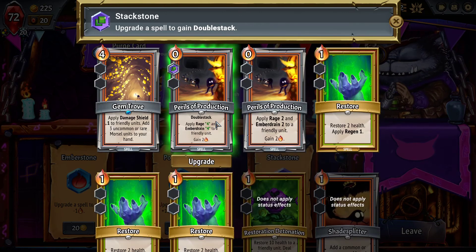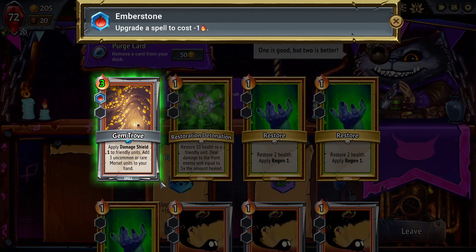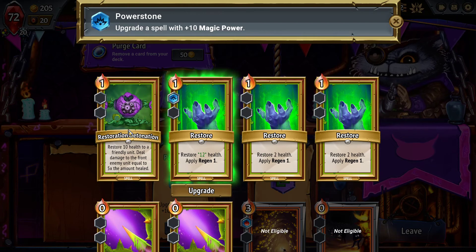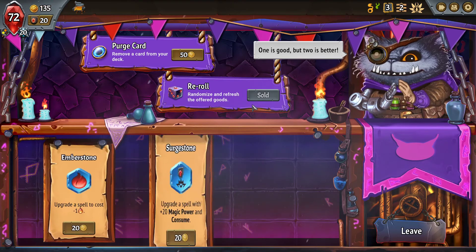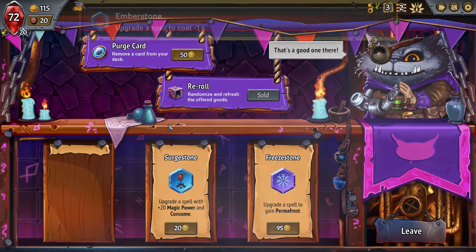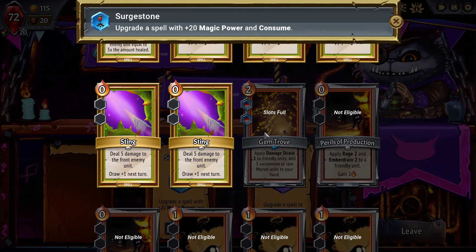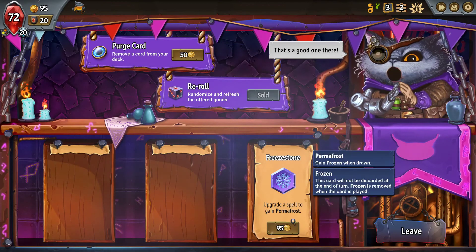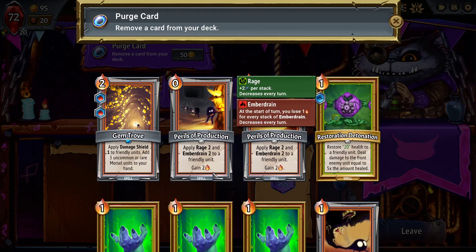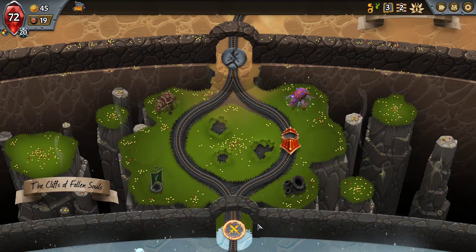Let's upgrade spells first. If we can get this - double stacking is super good, double stack two damage shield. But double stacking for ember drain is horrible. I don't think we want to do that, but we do want to make something cheaper. Let's try that and then re-roll. We got another one of these so that makes it even better. Plus 20 magic power with a consume - doing 25 damage is really good though. Let's do it. Maybe get rid of a train steward, thin the deck a little bit. Let's go to the next boss.